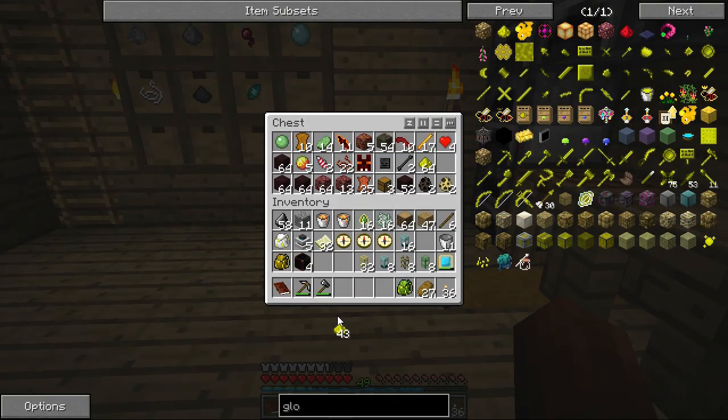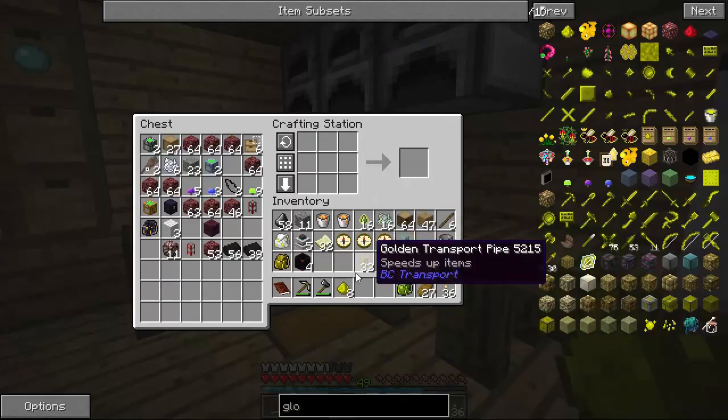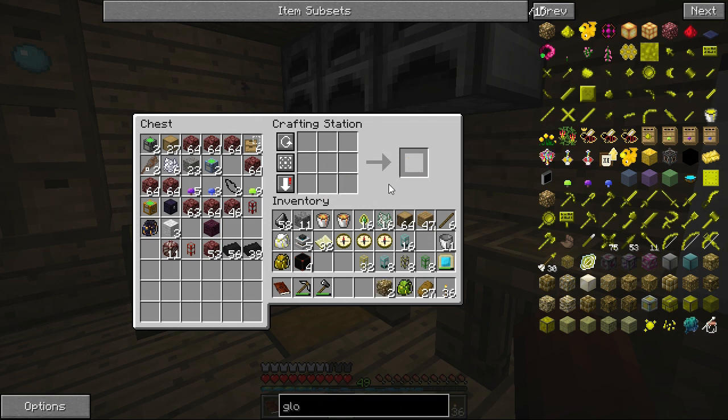There we go - we have some glowstone dust. Four - one, two, three, four. Plus we have our other thing for making glowstone. So there we go - there's two of those.